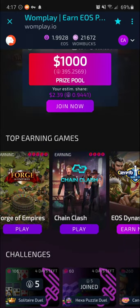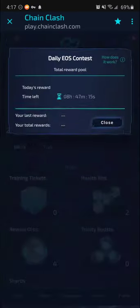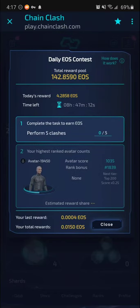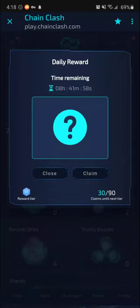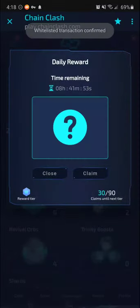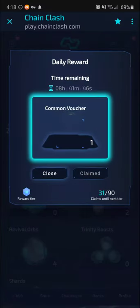Let me launch Chain Clash so you can see it. Here I use my avatar at level 22. You tap up here, complete the task, and earn EOS. If I perform five clashes I'll earn EOS from the pool. My total rewards from Chain Clash so far: 0.0150 EOS. You can just get paid to do that. I'm going to claim my reward here — you use these to get training tickets and the like, which you use to earn more Wombux. So again, back to the double and triple dipping.